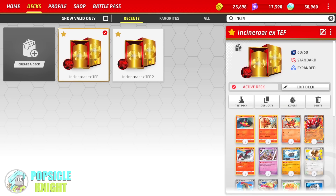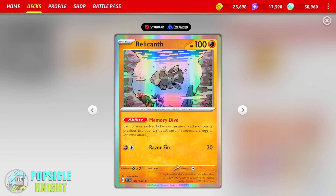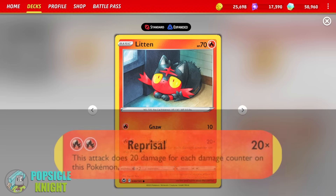But what makes this deck really cool is that we got the new Relicanth with the ability Memory Dive. We've seen a lot of other cards that do the same thing — it pretty much lets your evolved Pokemon use any attack from its previous evolution. So now, since Incineroar EX is a Stage 2, it has a basic Pokemon and also Stage 1's. Obviously, Litten is our basic. Although it's just a tiny little kitten,